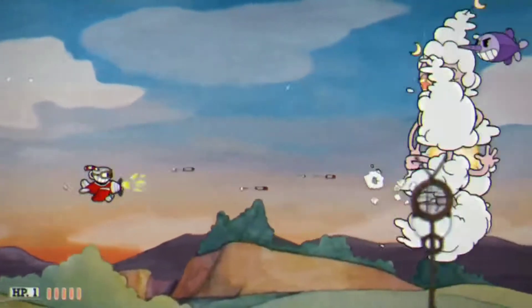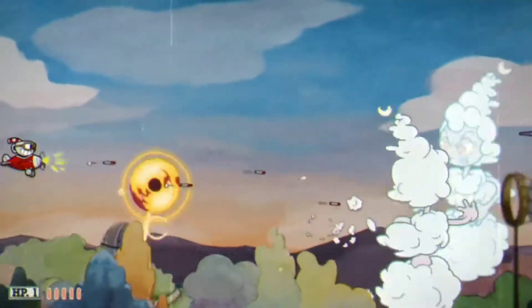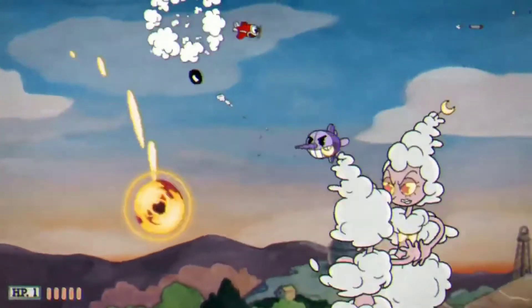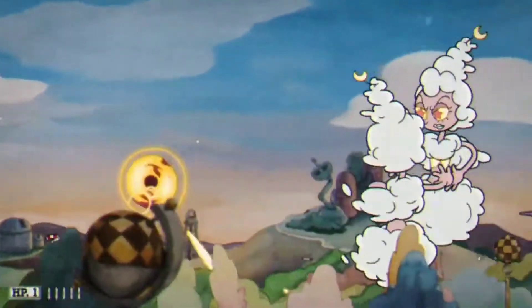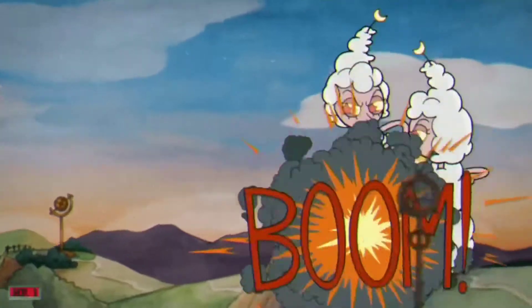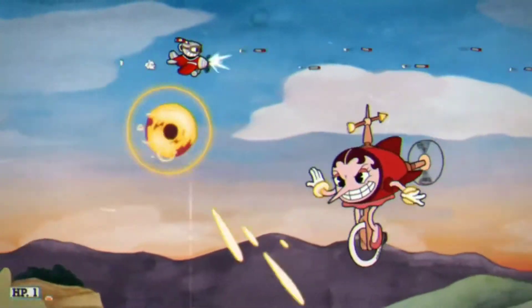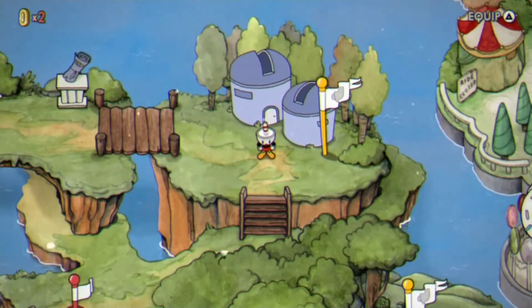I went back and got the Twins this time. They basically just spin around in circles and spawn an orb that will rapidly shoot at you. You just gotta go around in circles dodging it — they'll do that twice. I used my super here and yeah they do that twice.